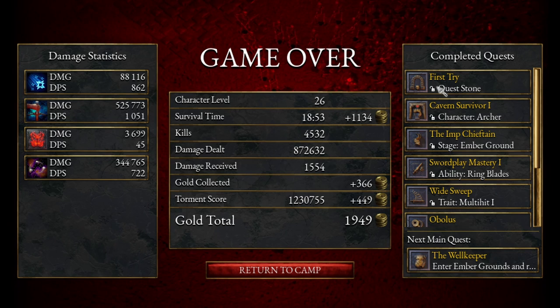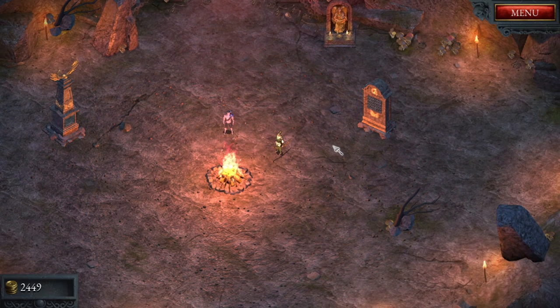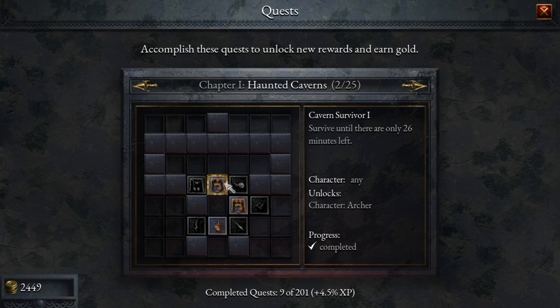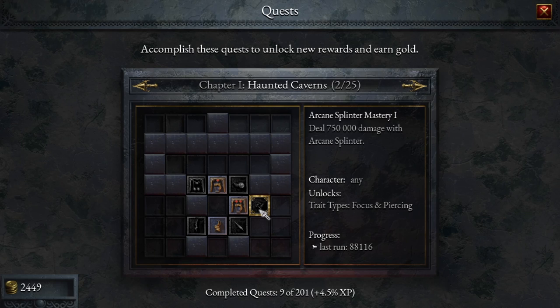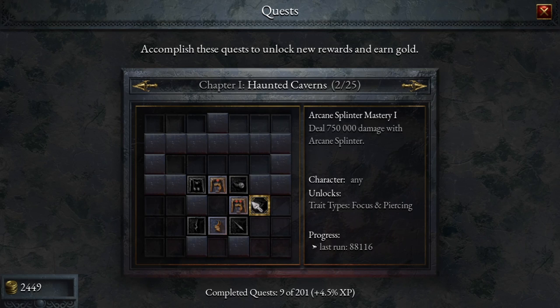We got nearly 2,000 gold on the first try. Cavern survived — the imp chieftain, swordplay, lots of stuff. Three things open up — we got an archer! Pretty cool. Quests: survive until there are only 26 minutes left. Progress completed — unlocks the archer. Deal 750,000 damage; arcane splinter, that's the orbs. These will just happen as we go along. Potentially we can't get up here until we do these two.